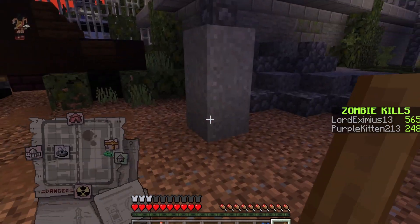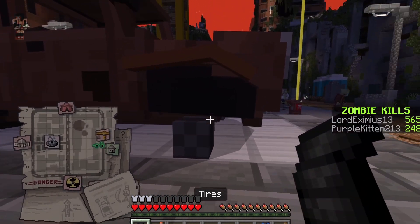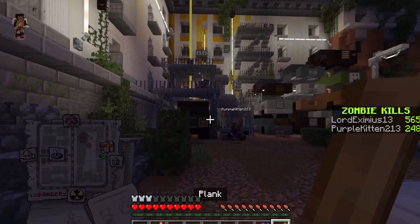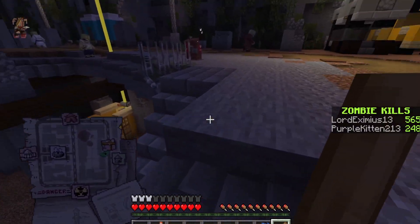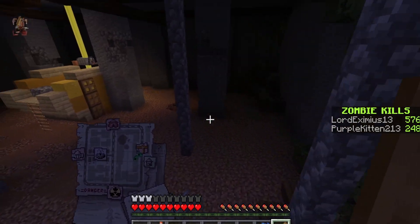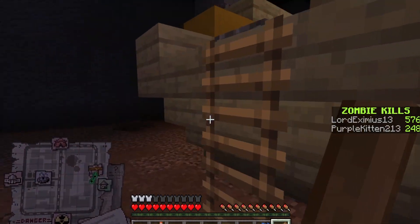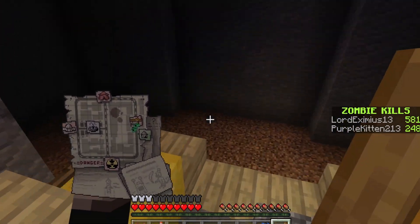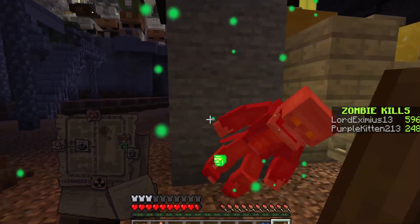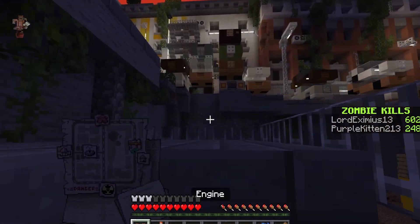I got the tires — the tires are on the truck! We are already making good progress. I'm going downstairs to see if I can get that engine. Got it! Got the engine. Here we go — let the mayhem begin. Some zombies throw up at you. They have a bunch of different kinds of zombies, which is pretty cool — like the one that just exploded.